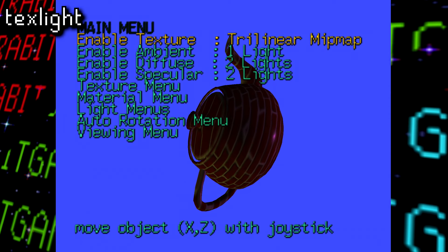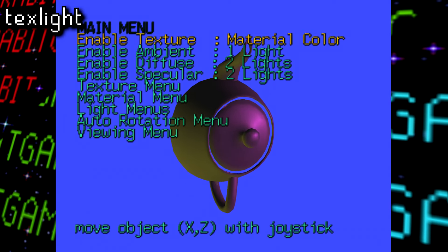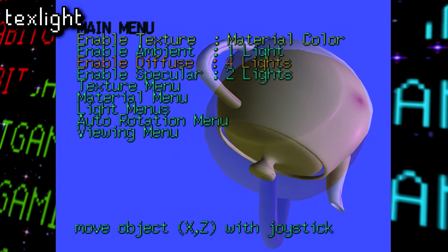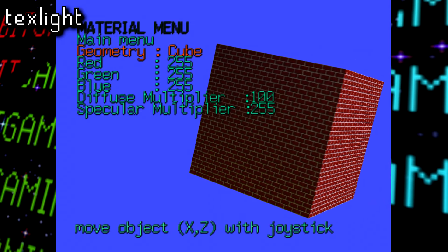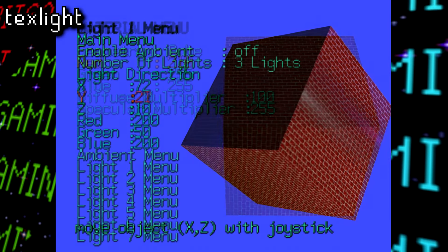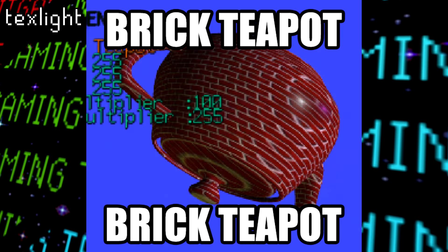With Text Light, we see the return of the teapot, and this time we can actually interact with it. You can change the texture, its scale, zoom in and out, change the lighting, and even change it to a cube. Based on the name, this was very likely used to test lighting on the textures, and this notion is further backed up by just how extensive these light menus are here. Gotta love Brick Teapot.